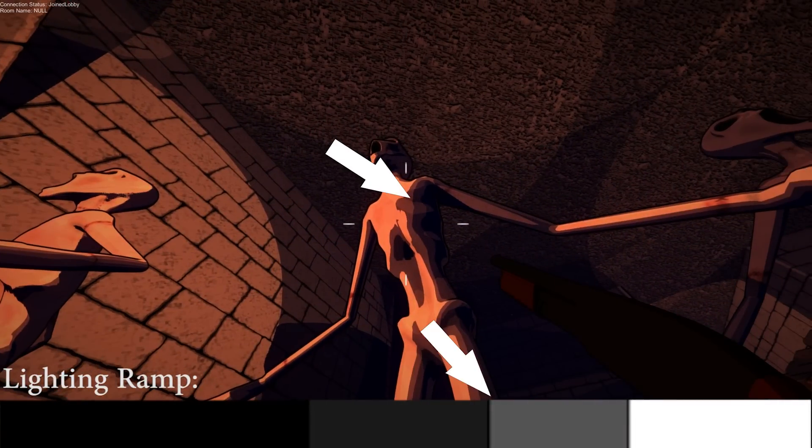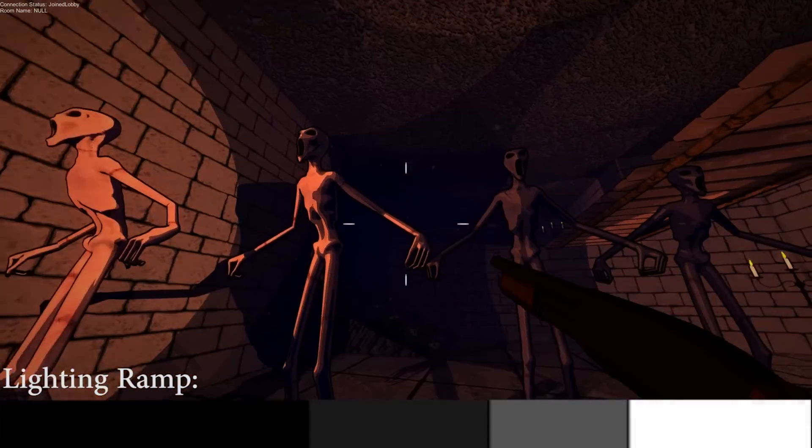To better illustrate the difference between cel-shading and traditional shading, if you were to use a lighting ramp like this to simulate more realistic lighting, it would look something like this.